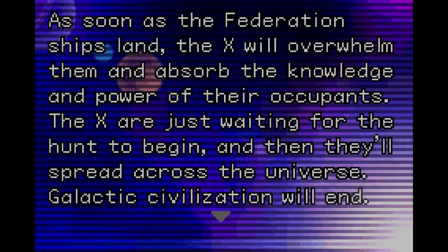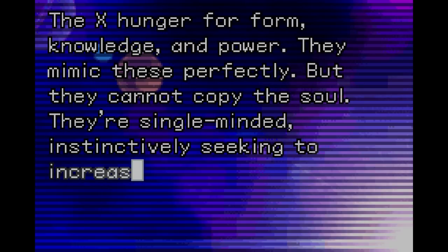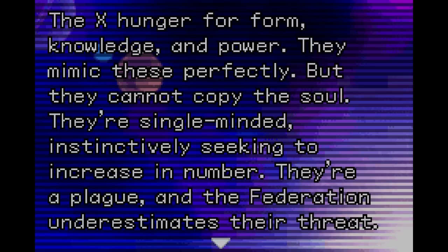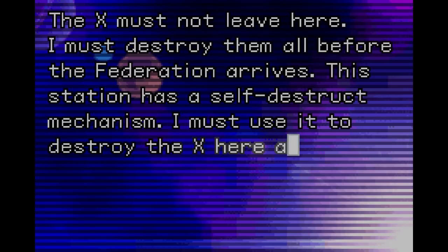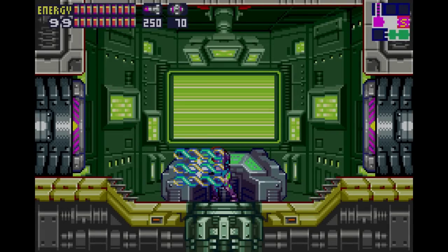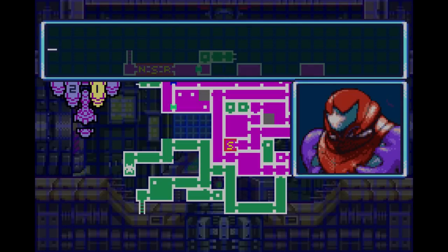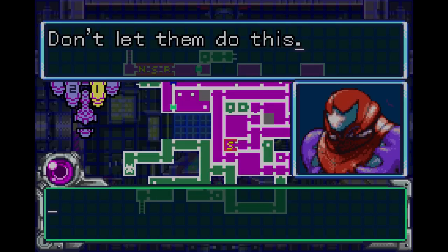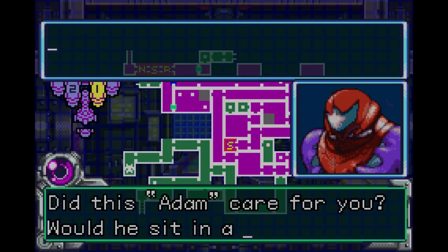There's no science fiction where everything worked out perfectly. I think I can justify why the Federation aren't afraid to collect X specimens — the people who administered the vaccine that cured Samus, it was the Galactic Federation, and they made it from a culture of Metroid cells. They probably figure they have oodles of Metroid vaccine ready, and if it's anything like Samus, they can probably absorb X parasites too.